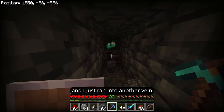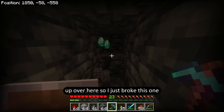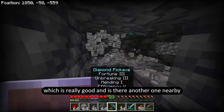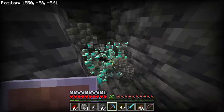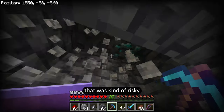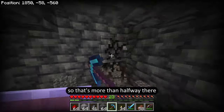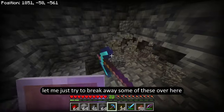I just ran into another vein — what are the odds they're all aligned up over here? I broke this one and it turned into four of them, which is really good. Is there another one nearby? Yes. Here's another one, and this is another one. Oh, one below — I should make sure there's no lava below that one, that was kind of risky. And perfect, here's another one as well. So how much is that? Twelve. That's more than halfway there. Let me break away some of these to see if there's another one hidden nearby.